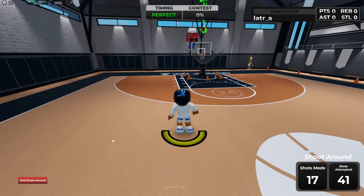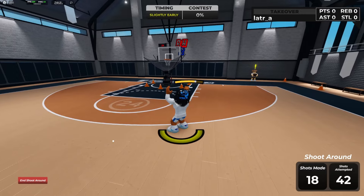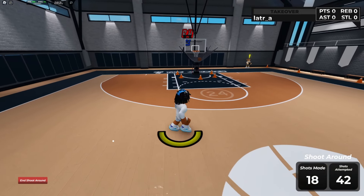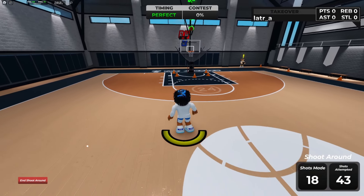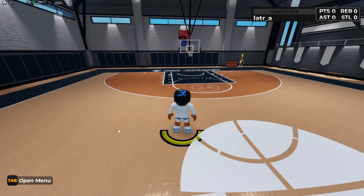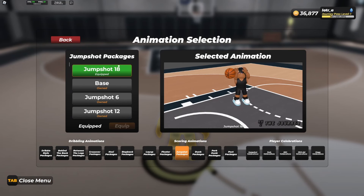Once you get quick draw on this build, it is insane. I'm gonna show y'all how to make the build and the jump shot. Right now I'm running jump shot 18 — this jump shot is so quick, and once you get quick draw you are gonna be shooting over everybody. I recommend this jumper, it is so freaking broken.